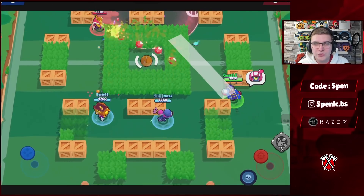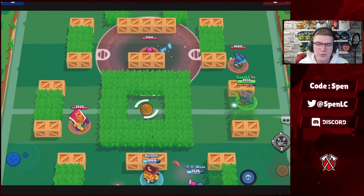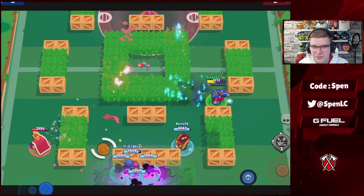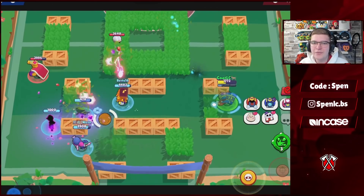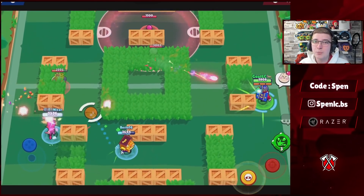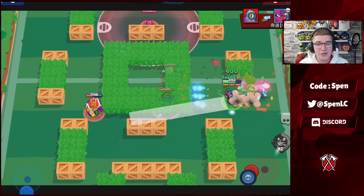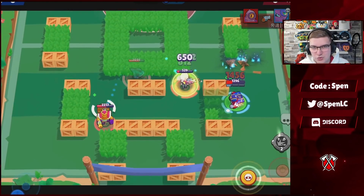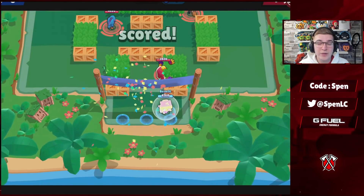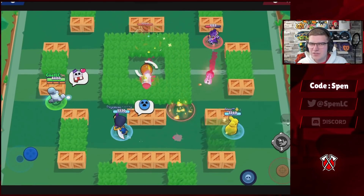Next up we have Stu. Gas Heal is going to be by far the better star power — you can still get usage out of Zero Drag but in competitive nearly every Stu player uses Gas Heal, even after the nerf. In terms of gadgets it comes down to play style and map. On really defensive maps you'll probably be using the Speed gadget — you can put that totem really far back and your lane brawler gets that additional speed. But Breakthrough can be really strong on certain maps and can help you get the kill.